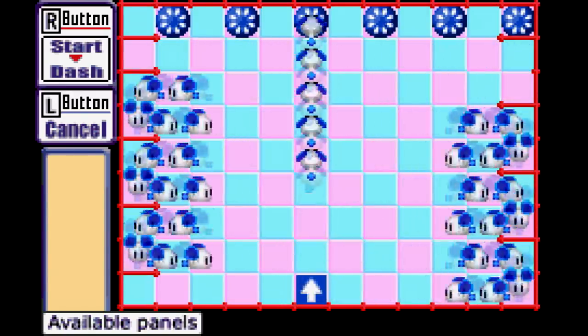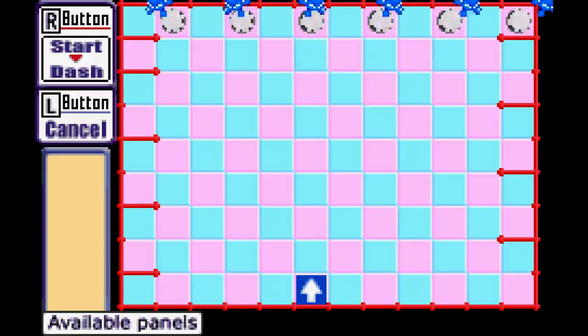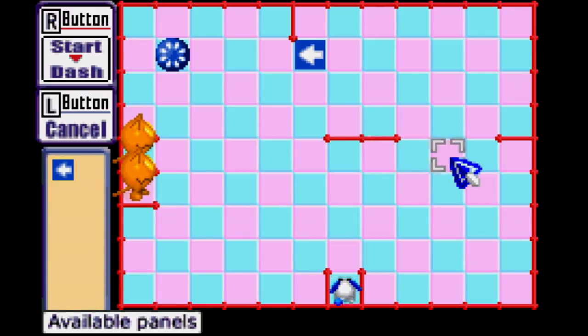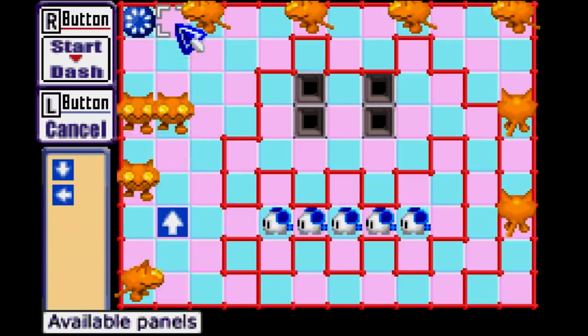The basic puzzle structure of Choo Choo Rocket is tile-based, and you have to strategically place arrows down to direct the choo-choos or mice to get them into these rockets so they can fly off. In the meantime you have to navigate around barriers and enemies like these cats or kapu kapus. What's kind of neat is that the cats also mindlessly follow the direction of the arrows, although there's a cost there.